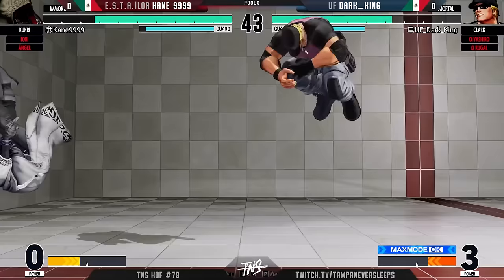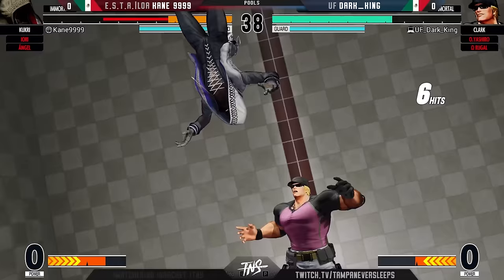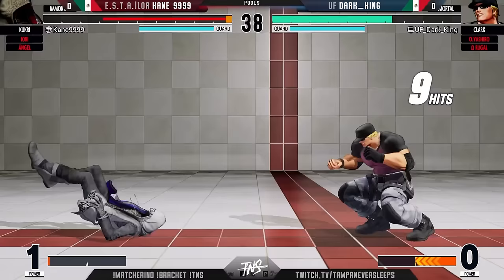Can't back yourself up too much — yeah, you have to keep your distance with Kukri up against Clark. What a call-out there to see on the teleport — letting the super rip immediately into the climax. He is not a safe worker, dropped him right on his head.